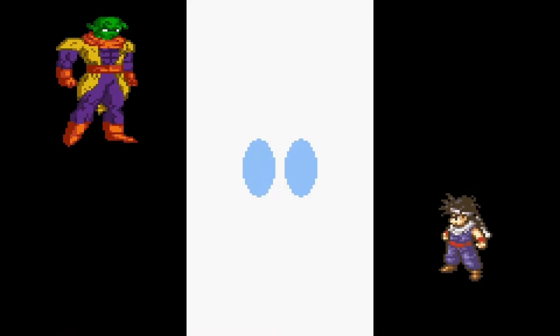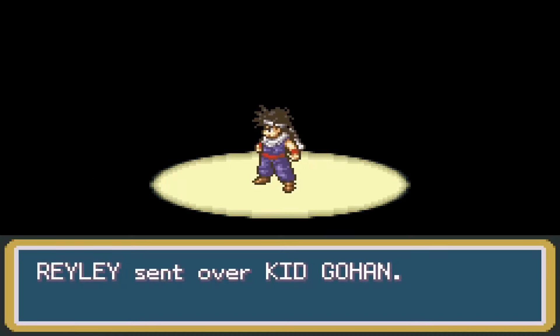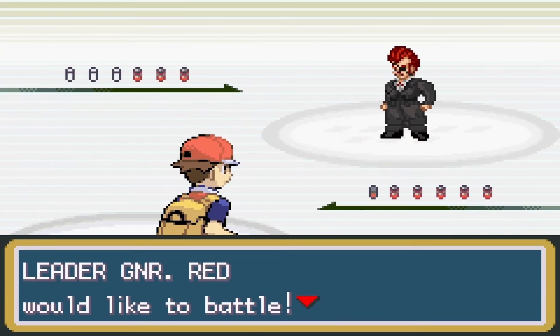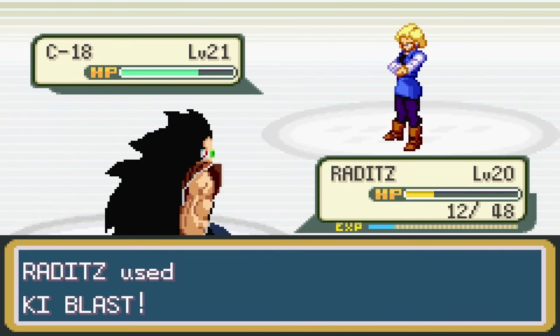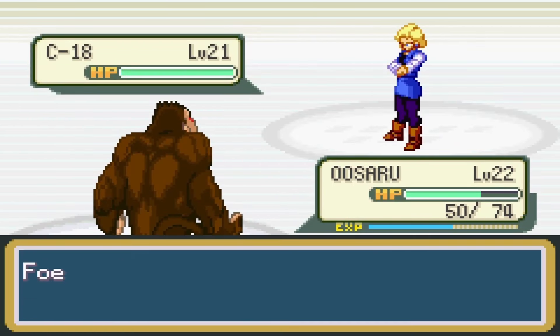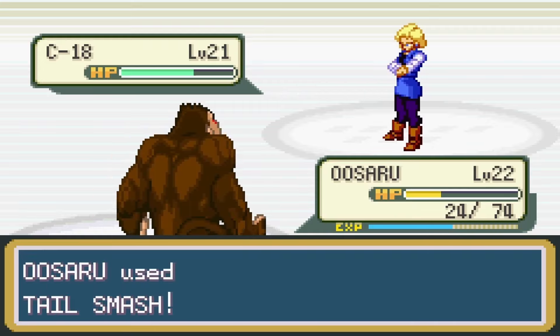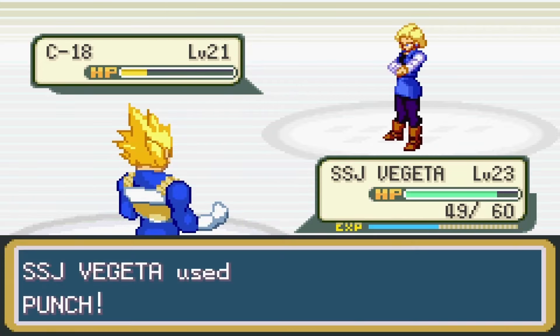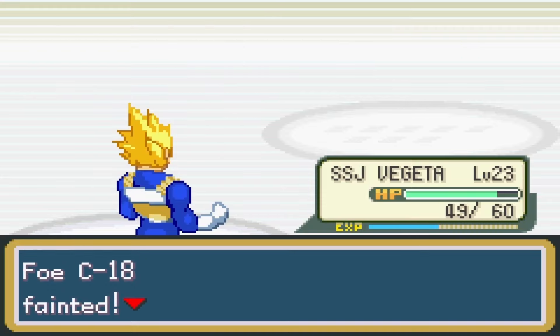I used a Moonstone to turn Turlis into an Uzaru, then traded that Uzaru with a girl in the underground path for a slug, and finally traded that slug for a Kid Gohan back on Route 2. After trading Gohan, I was ready for the gym. The gym leader was General Red. His first fighter was Cyborg 18. My Raditz did some damage but took just as much, so I switched in Uzaru — but General Red cheated and healed his fighter, so I switched in Vegeta.